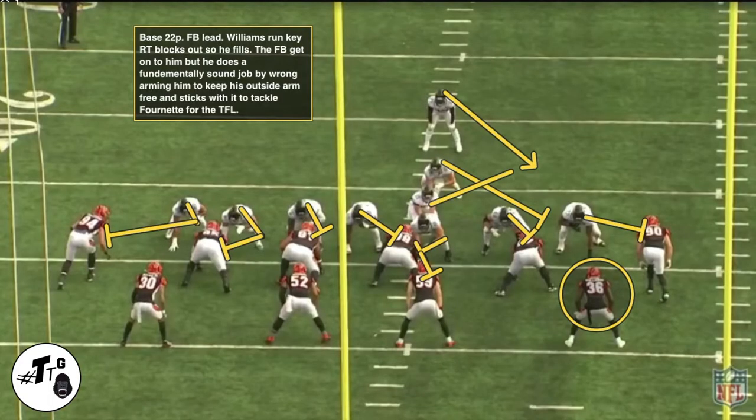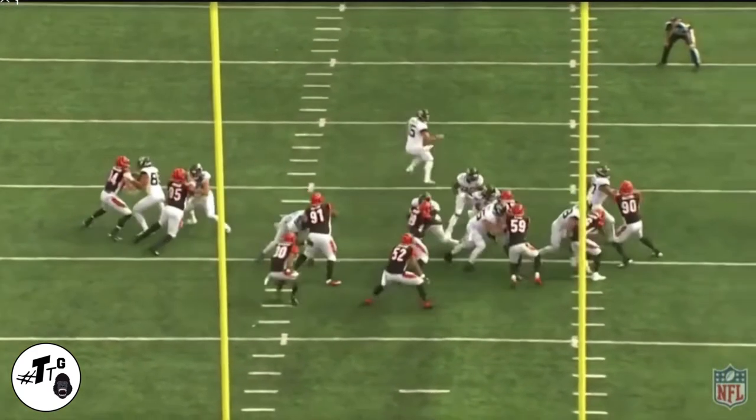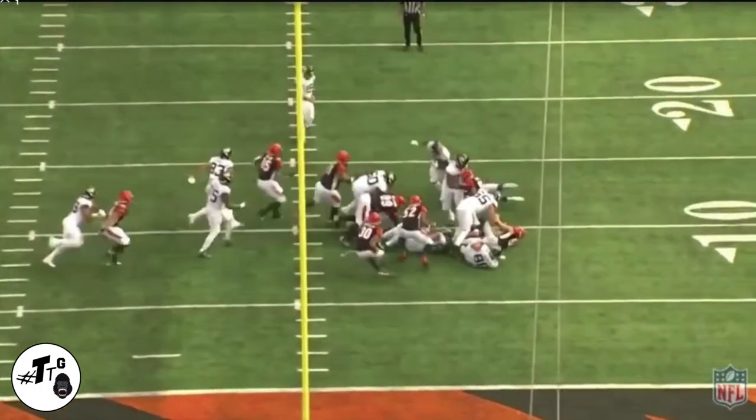Base 22 personnel fullback lead — Williams' run-pass key is the right tackle. The right tackle out-blocks, so he feels it. The fullback gets into his chest, but Williams does a fundamentally sound job by wrong-arming it and keeping his outside arm free to make the tackle on the four-net.